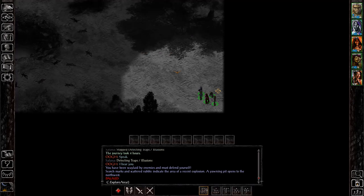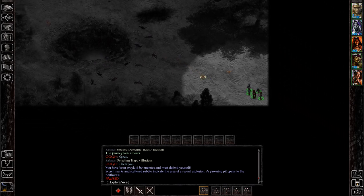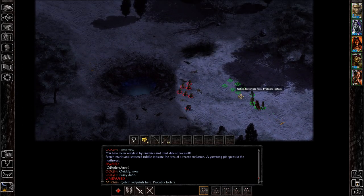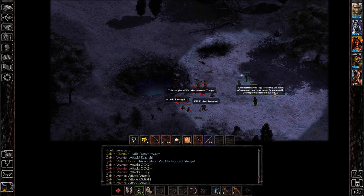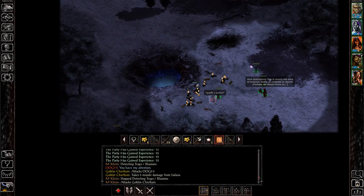This one gives us access to the Myconid cave, which we get to by going through this pit. There are going to be goblins along the outside and Myconids in the cave on the inside. The goblins on the outside don't have any good loot of value and they're pretty easy to take out with just a single fireball like that.